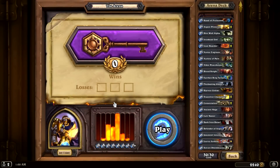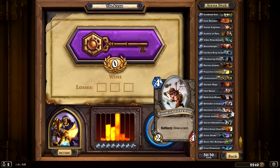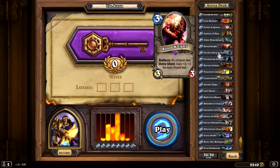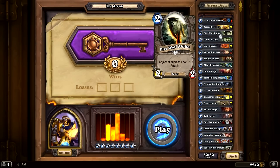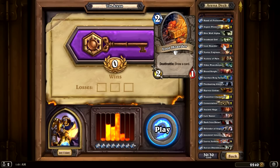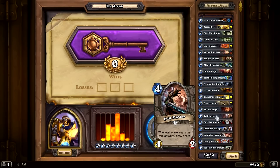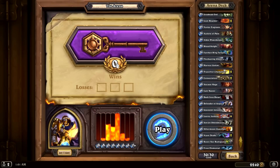Hey guys, it's Ohmwrecker, and I am playing Hearthstone once again. We are about to do another arena run. I've already got my cards selected. This is a situation where I had intended on playing alone, but I got some interesting draws. Primarily I got a couple weapons — True Silver Champion twice — and a lot of card draw in the form of Loot Hoarder and Novice Engineer. We also got Cult Master, Acolyte of Pain, and Leroy Jenkins. So this is going to be the Leroy Jenkins Paladin that we're rolling out with here.